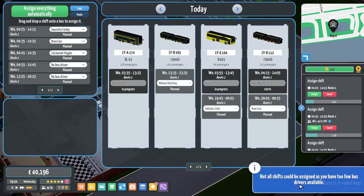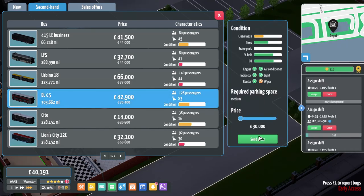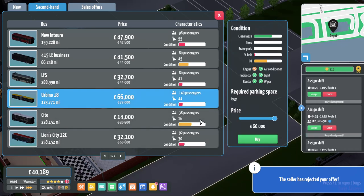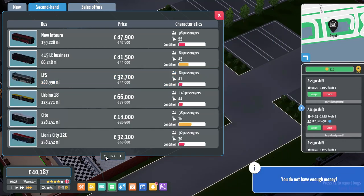I can't schedule anything because there are too few bus drivers available apparently. So in the marketplace, if I get a second hand, I could attempt to buy some cheap buses. I could almost afford another articulated if you think about it. The possibilities are pretty much endless. I know I'm not going to get enough accepted because I don't have enough money, but I would like to get an articulated or another double decker at least.